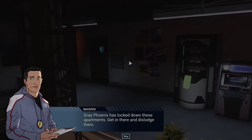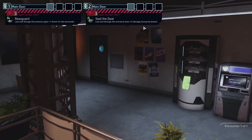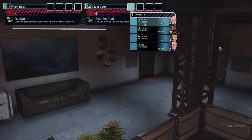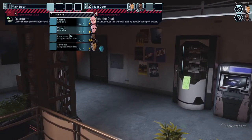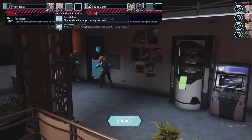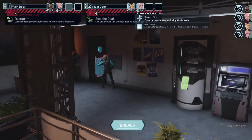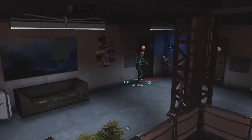Gray Phoenix has locked down these apartments — get in there and dislodge them. Plus three damage down the breach through this entrance, plus two armor — or plus one armor for the encounter. We'll give the plus-three-damage bonus to Terminal to go first, then Claymore. Over here we'll have Verge go first, then Cherub with a hollow scanner. We have two hollow scanners for one encounter, so we might as well use them.